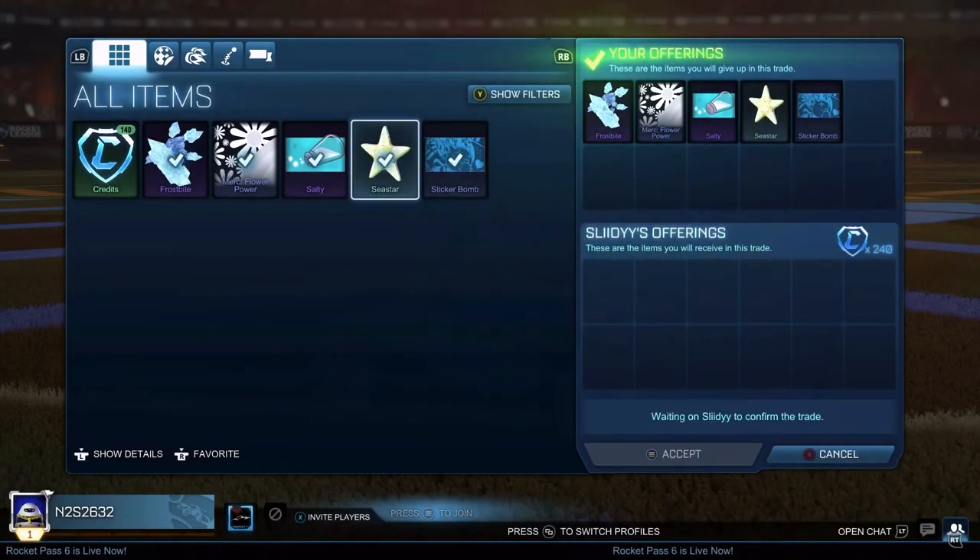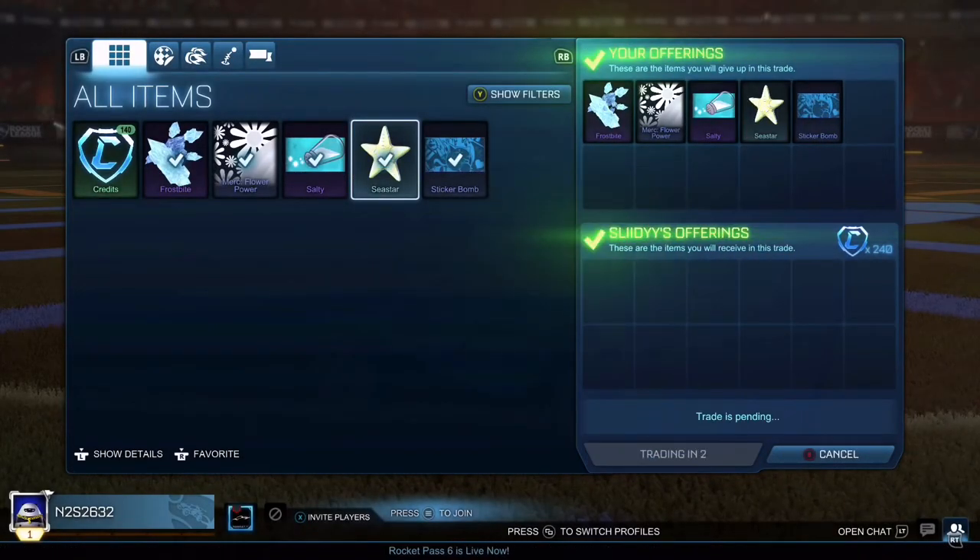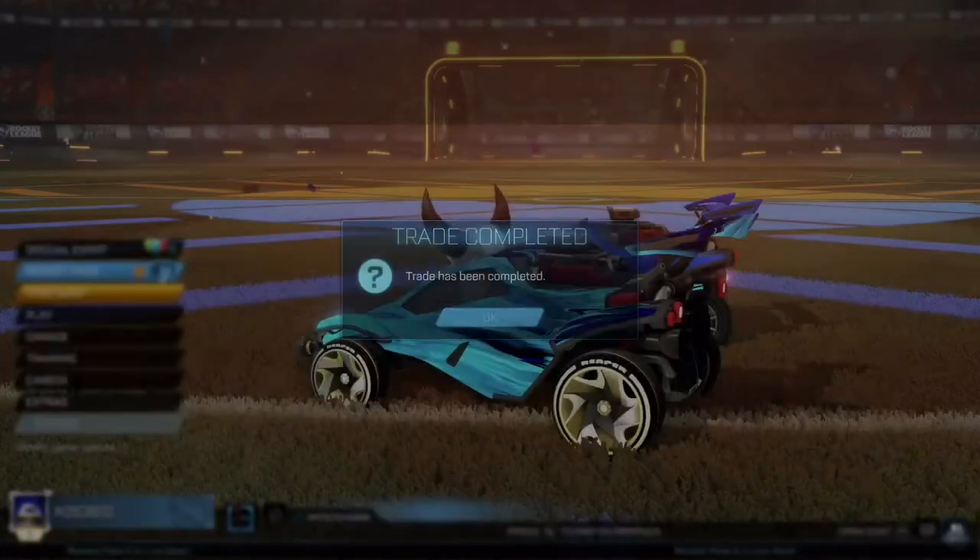Going into the next trade, I managed to sell 2 NCVRs and 2 non-great rares for 240 credits — the ideal price for selling those items at.